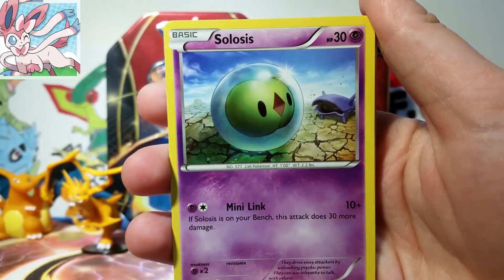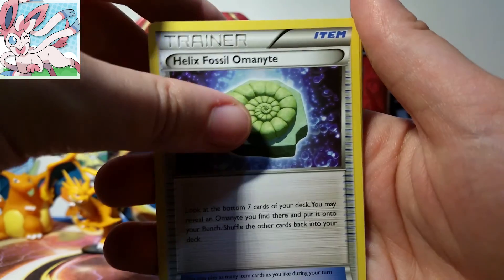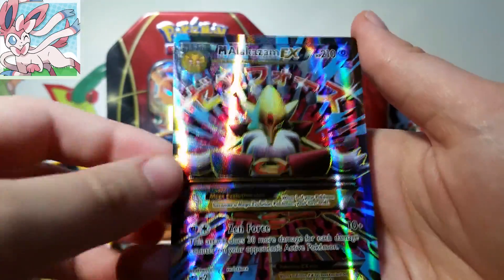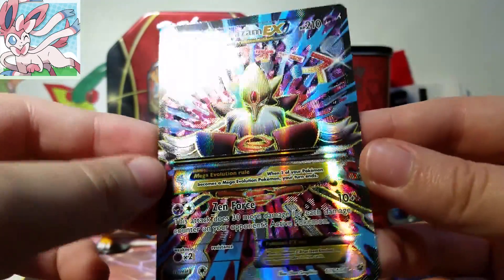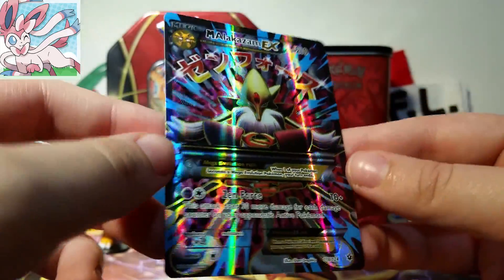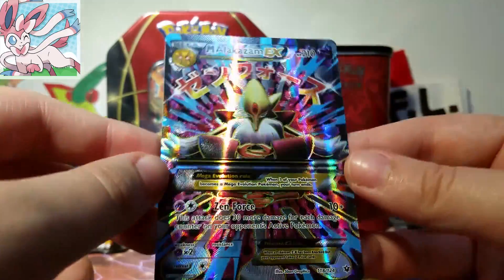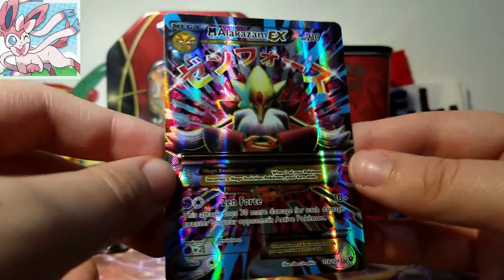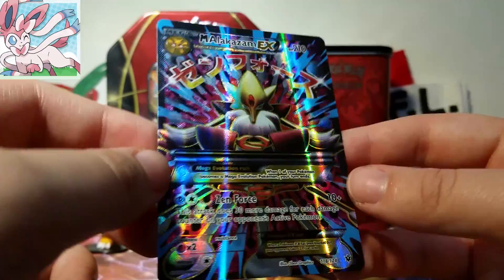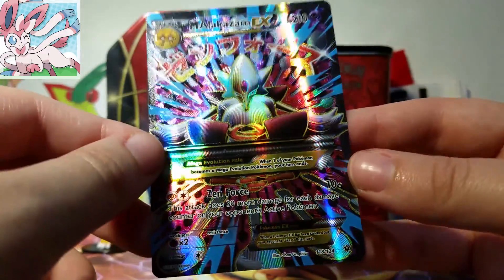Oh well. So we've got a Fennekin, Solosis, Riolu, Spoink, Diglett, Shuckle, Helix Fossil, Omanyte, Random Receiver, a Reverse Mothim which is a rare, and then oh my gosh — we have a Full Art Mega Alakazam EX! That is gorgeous. Oh, that is so cool. I saw somebody with a Japanese version of this at the pre-release, and it's just beautiful. And so here we are with an English version — equally as beautiful. This is amazing. I can't even follow all the textures on this card. Mega full arts are always gorgeous.